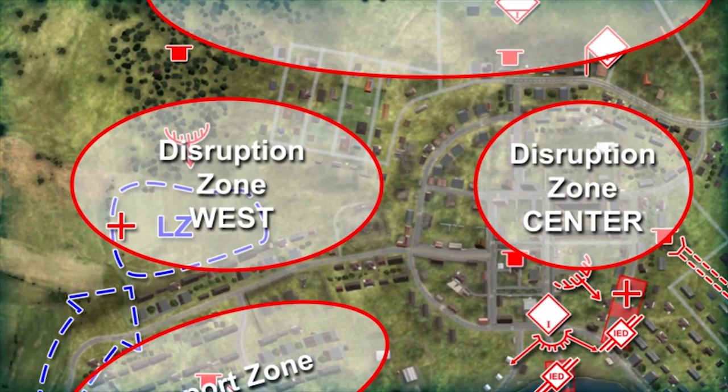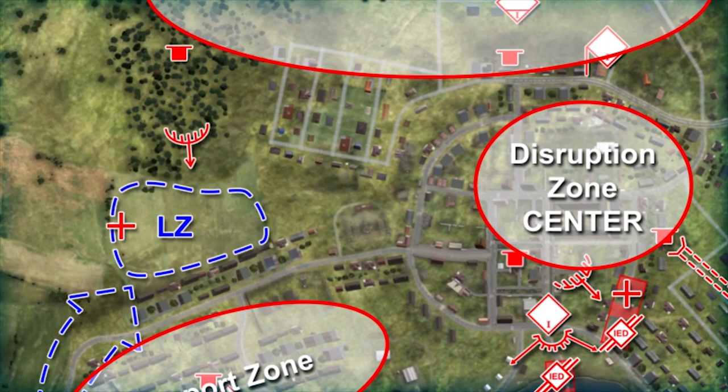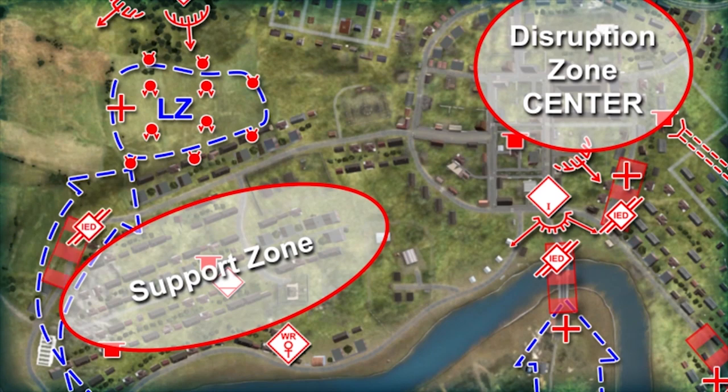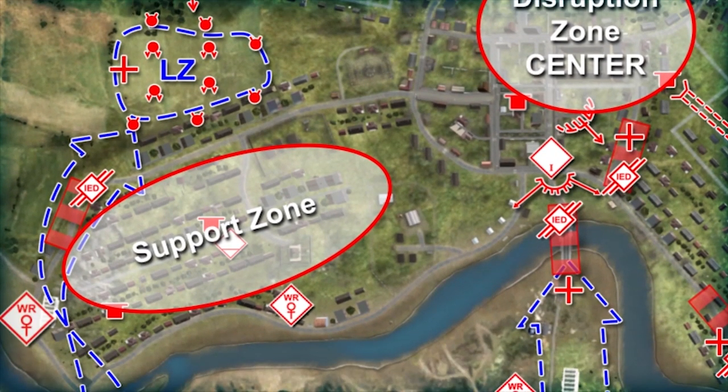Disrupt West Leader, what about the LZ? We have checked and all anti-helicopter mines are still armed. The anti-personnel mines are also ready. My SPF element has an SA-24, two RPG-7s, and a PKM machine gun in the ambush position. We have a supplementary ambush position covering the fields farther west and also control an IED on the minor road that follows the river to the southwest. One willing recruit provides early warning in that direction. A second BLUFOR UAS is a good indicator of an air landing.